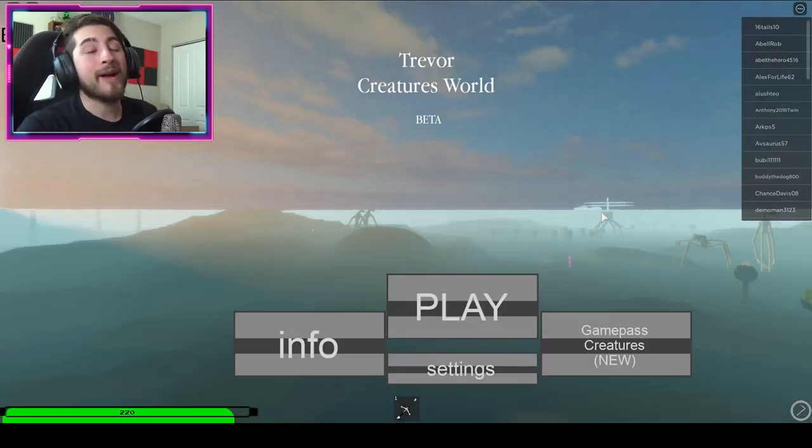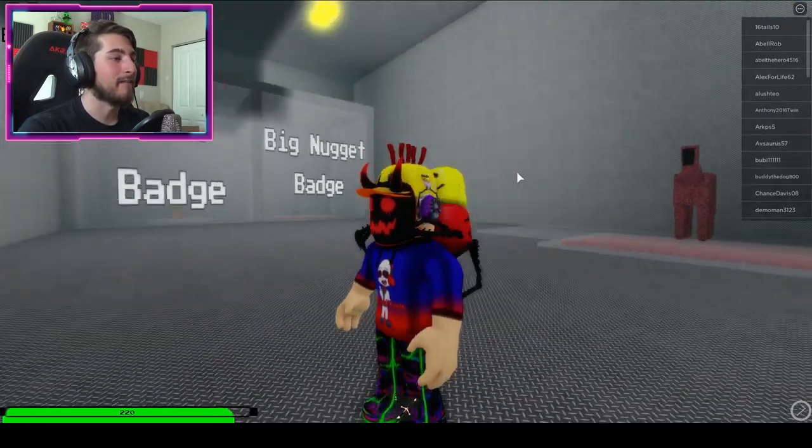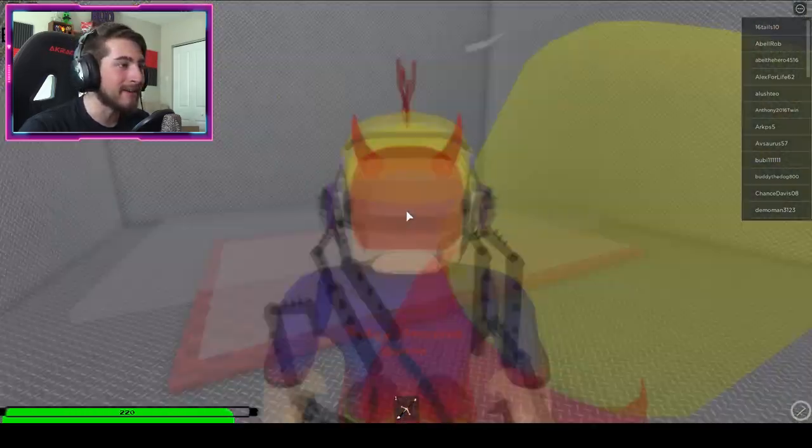Chicken nugget badge! All right, so check out the badge morph. Click play and go to Big Charlie family, and there it is — the Big Nugget badge. Oh, that doesn't look too bad. Oh look how cute that is!